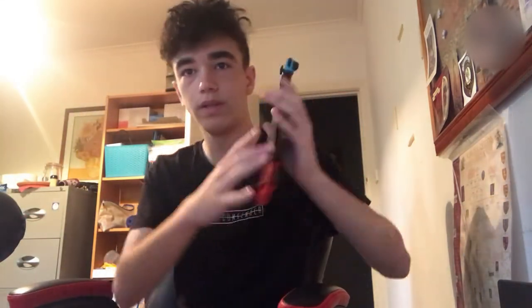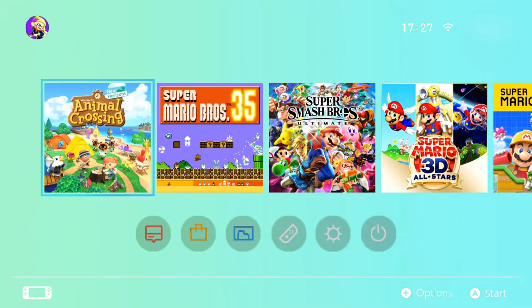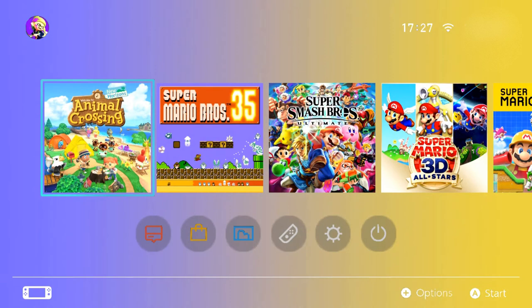We all have Joy-Cons. Here on my Switch, I have the neon blue and red ones. I was thinking, what if there was a little gradient in between them? So I made a few Joy-Con colour themes. This includes the pink and green, the Animal Crossing ones, and the yellow and purple ones — because those are my favourite ones.